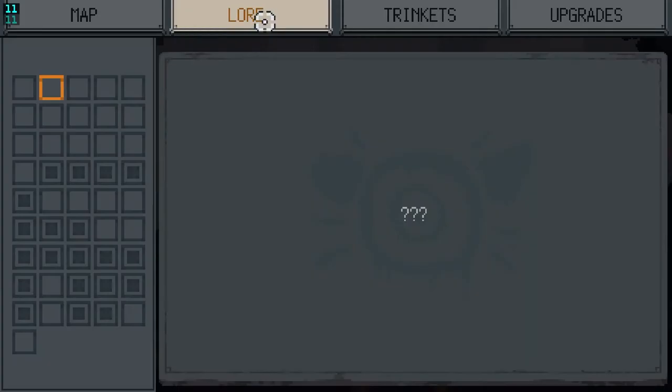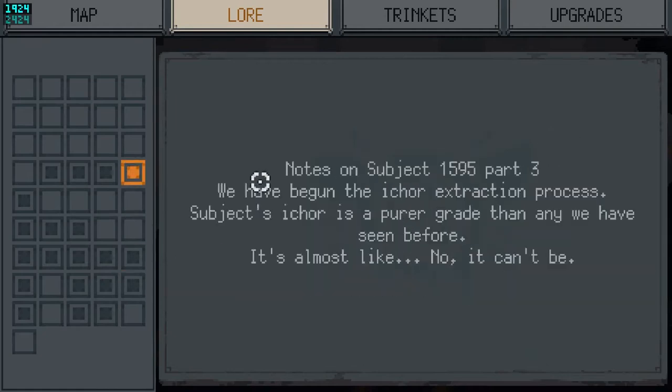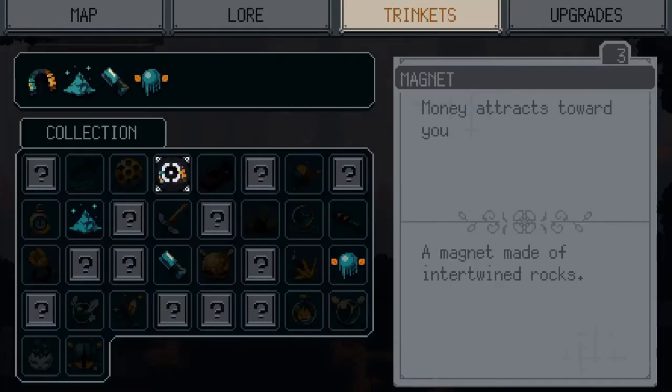There's also some UI changes coming, like the addition of a journal to keep track of the lore boxes you've read and a place to view your trinket loadout when you aren't at the save point.